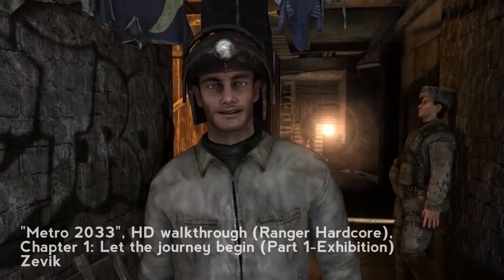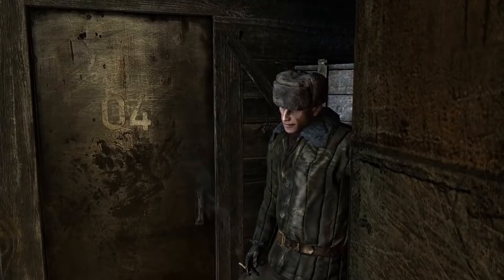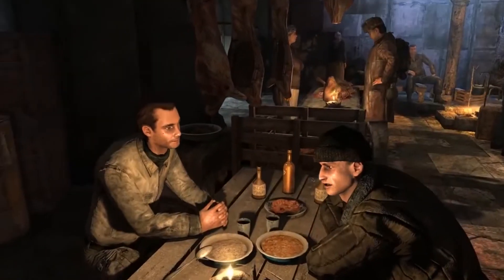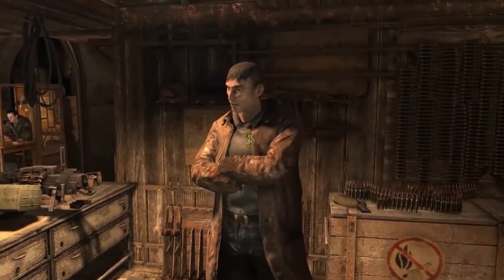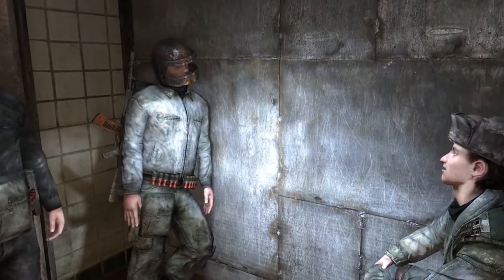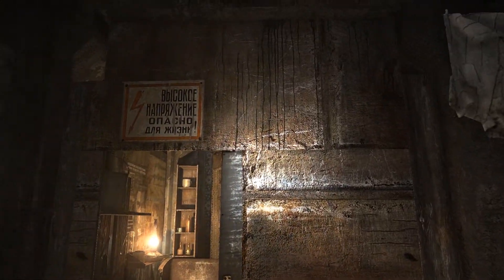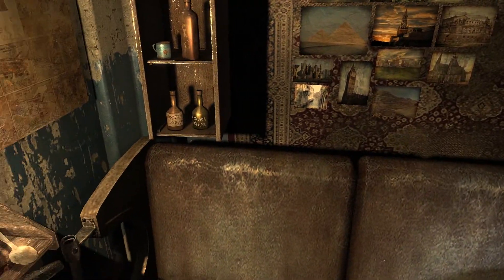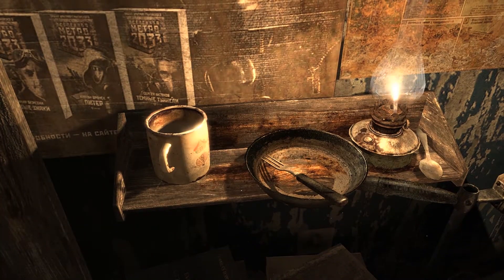Metro 2033: Artyom's Room. Jesus Christ, I love this game so much — I should probably make a video about it one day. The makeshift homes in the Metro are all crammed together with whatever planks and vodka bottles they had lying around. The theme of ramshackle crammed places extends to Artyom's room. Artyom, the protagonist, lives in this little tiny shack in the Metro, and you can tell he really lives in it — dirty dishes, books piled up by the wayside, candles lit. Candles that you can also extinguish — I'm sure that'll be helpful to know later.